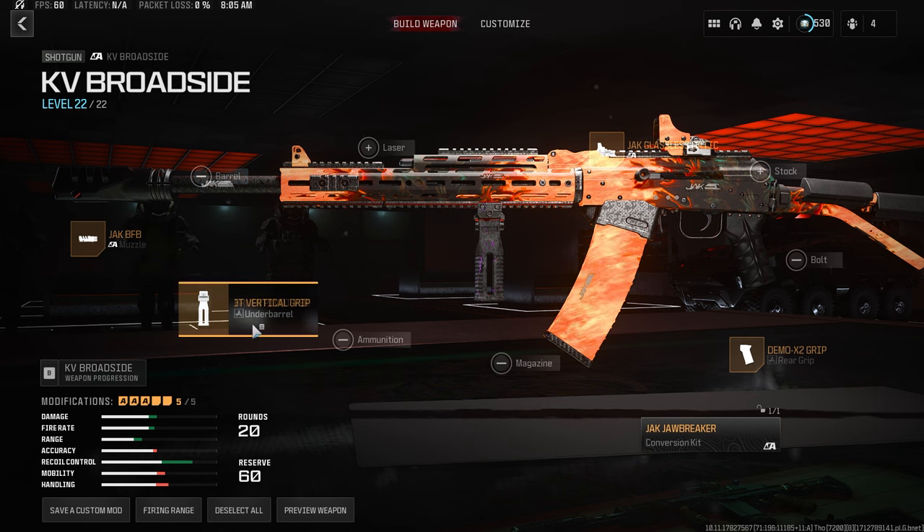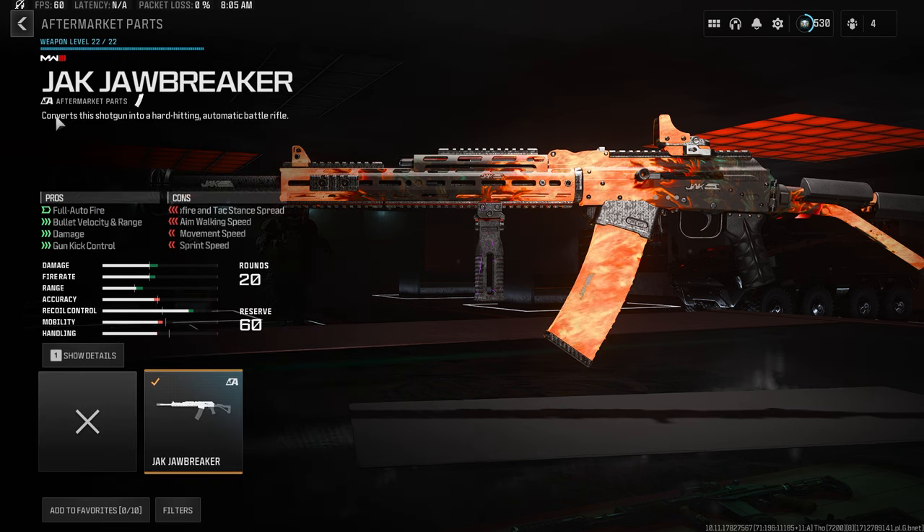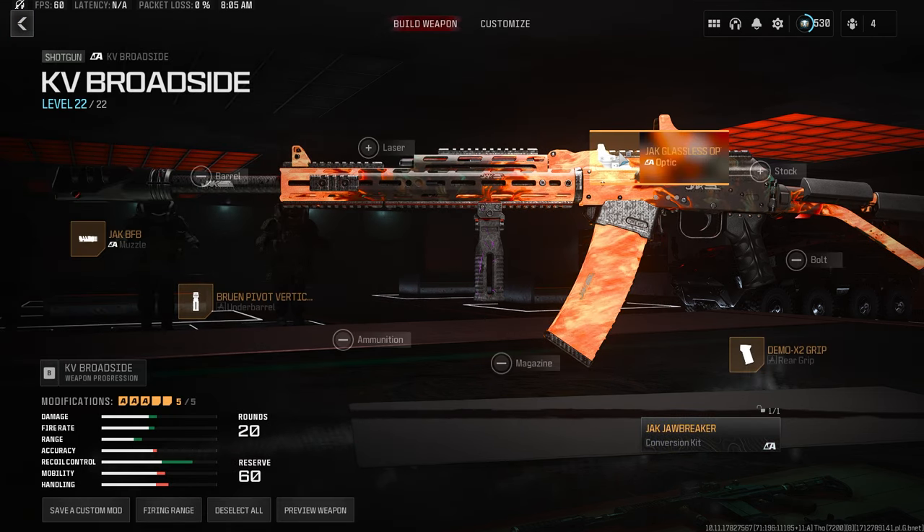It was time to exfil — the storm was already on the move about to hit tier 3. We made it out with the KV Broadside featuring the aftermarket conversion kit and pushed our containment level up over 500. Let me know your containment levels down in the comments below. At the end of the video, this is the weapon build for the KV Broadside from MW2 with the aftermarket conversion kit. Thanks for tuning in today — catch you guys in the next one.